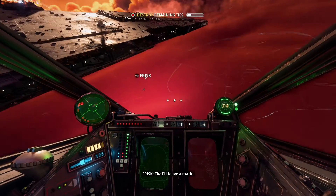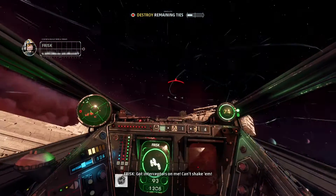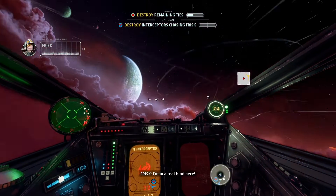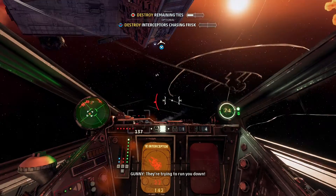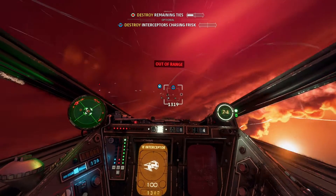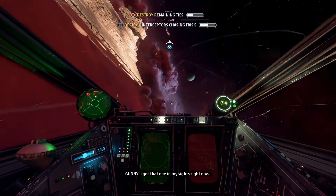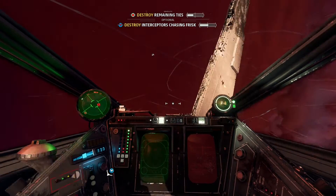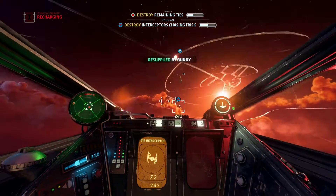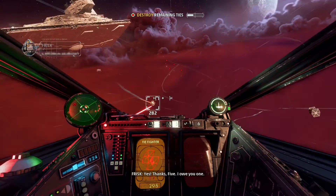Get off of me! Everybody power the shields — oh, that'll leave a mark. I'm hit, I blew that one up. I got interceptors on me, can't shake them. Back on five — help him out. I'm in a real bind here. Where you at, Frisk? They're trying to run you down. I'm coming, Frisk — hold on! I actually like Frisk. Oh dog, that was sick! Where's the other one, Frisk? Five, get over to help Frisk. You're in the clear. Got him, Frisk. Got your ass, dog. Thanks, Five — I owe you one. Yeah, you do.